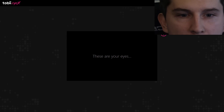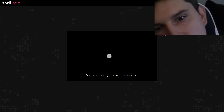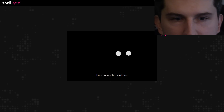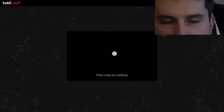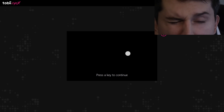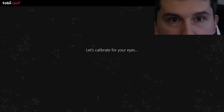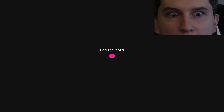These are my eyes. I'm making it mad when I go too far to one side or another — it says I'm off center too. Press a key to continue. And let's see what our calibration does — it's calibrating my eyes. Pop the dots. That's crazy because I look at it — it knows that I'm looking at it. I'm going to get hella dry eyes. Pop the dots with your laser eyes. Stare at things.